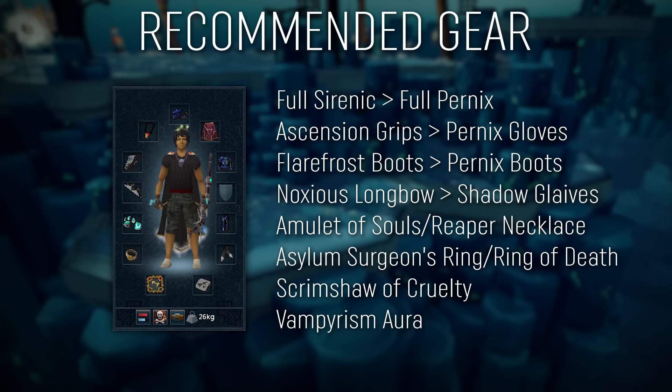For your gear, let's cover the ranged setup first. For your armor, you will want full serenic. I can't stress enough how much I recommend having the Venom Blood perk on your armor if you plan on killing Grig for any extended amount of time. Venom Blood makes it so that you can't be poisoned, which is extremely helpful during the fight. If you have tier 80 armor such as Pernix, that will work fine as well. For your boots and gloves, anything in tier 80 or above will work great, but you will probably be fine dropping down to tier 70 if necessary. For your amulet, an amulet of souls is very highly recommended since Grig hits you very consistently, and the extra damage reduction the amulet offers comes in very handy.